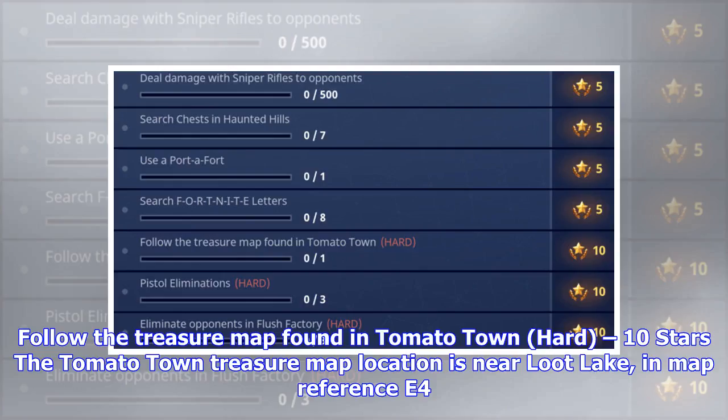Follow the treasure map found in Tomato Town — 10 stars. The Tomato Town treasure map location is near Loot Lake, in map reference E4.